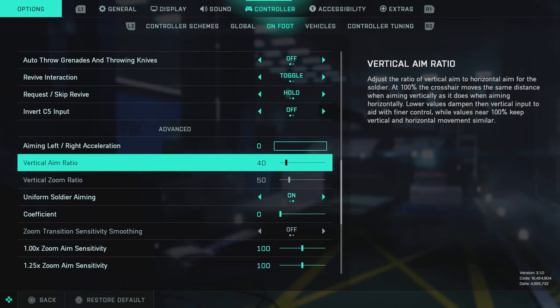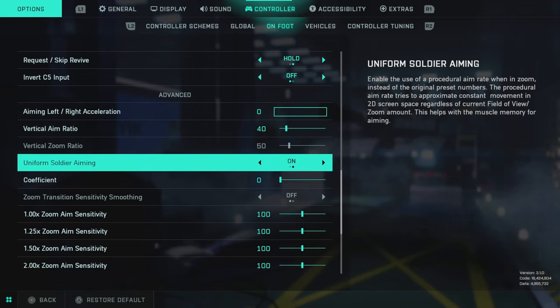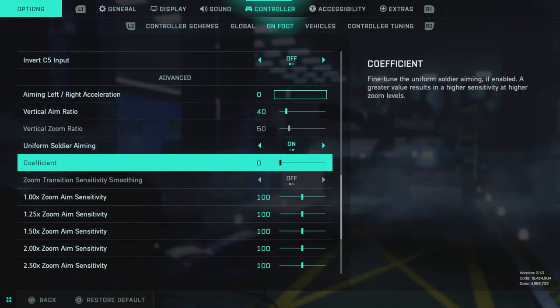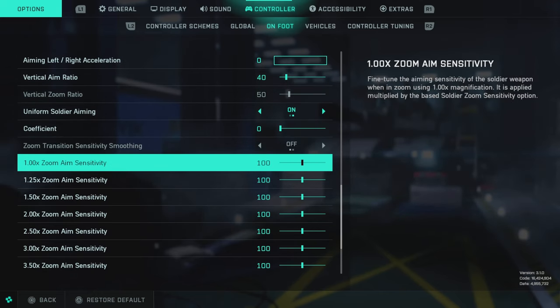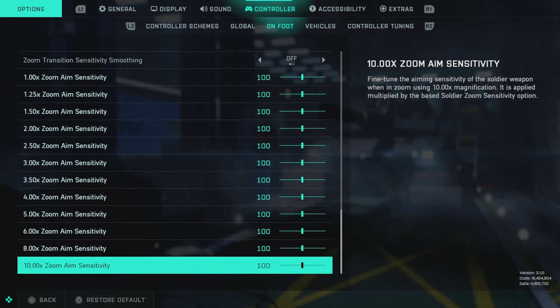All this other stuff we're leaving the same. Aim left-right acceleration we're turning all the way down. Vertical aim ratio we're bumping down to 40 — this ensures we're able to stay on a level axis as we turn fast. Uniform soldier aiming is on. I know some people have said this was a bad idea, but I think that's incorrect — it really helps smooth out the game. We've turned the coefficient down to zero, and all the other values we're leaving at 100 with uniform soldier aiming on.